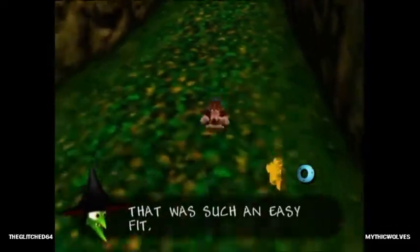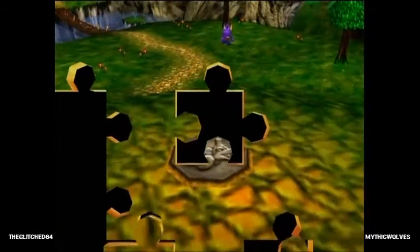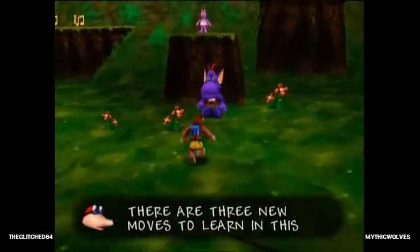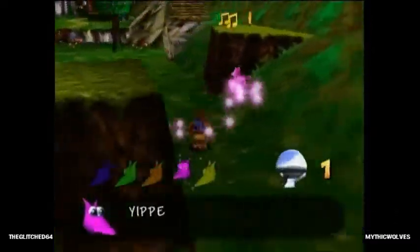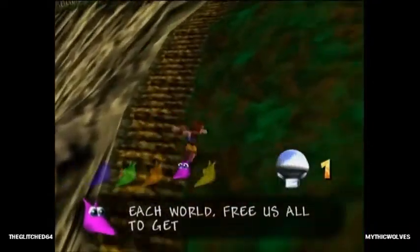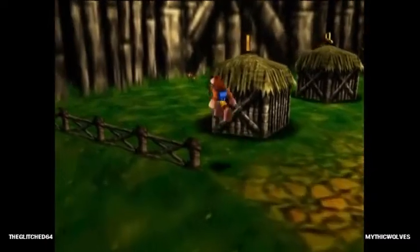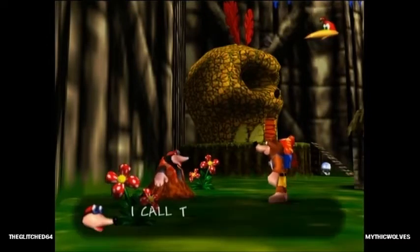One of the biggest reasons is actually this level. There is a way to do this level without transforming into the termite. For those that have never played this, you can transform into different things with Mumbo Tokens depending on what world you're in. There's a way on the N64 to skip the termite — there's a section where you need to be a termite, but there's a way to glitch through the slope. Termite doesn't work in the 360 version though, because you can't glitch out the termite hill.